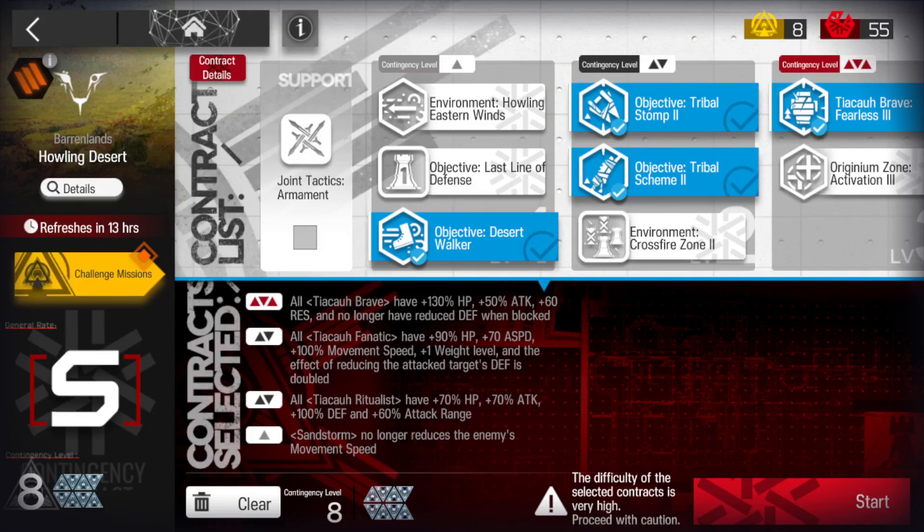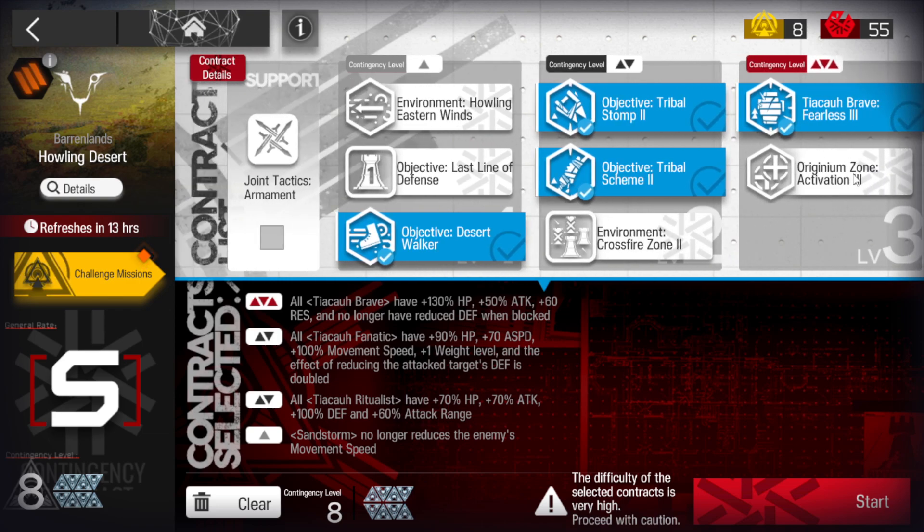Today's is a bit difficult. The daily contract is Regenium Zone Activation 3, which is a pain in the backside, particularly if you're just using a low-end squad. My particular run is going to be using some specialty units, so this obviously is not going to be the best clear for everybody. I do suggest doing that on its own unless you are bringing a mostly 5-6 star squad.